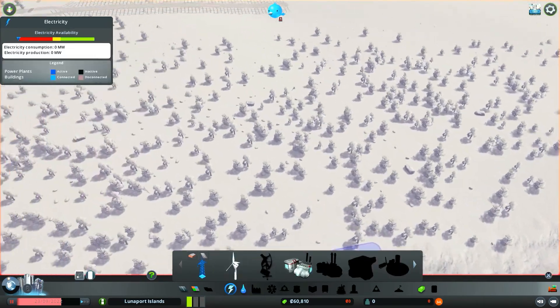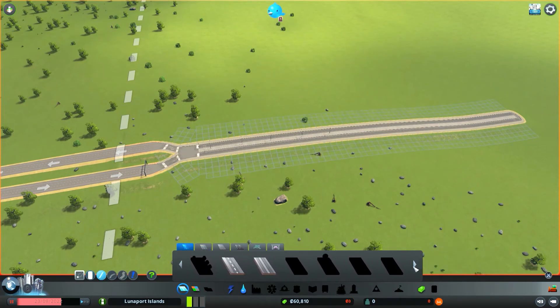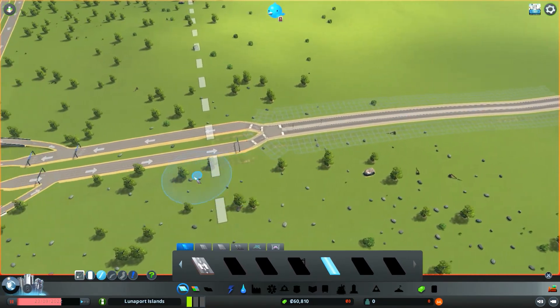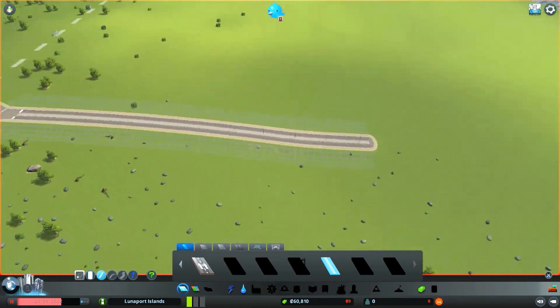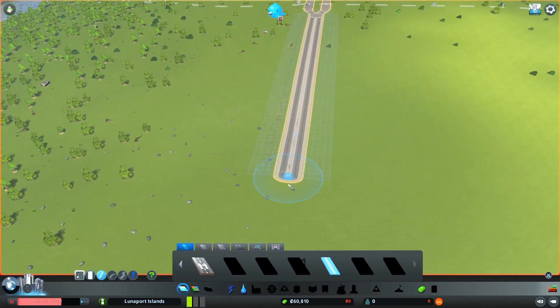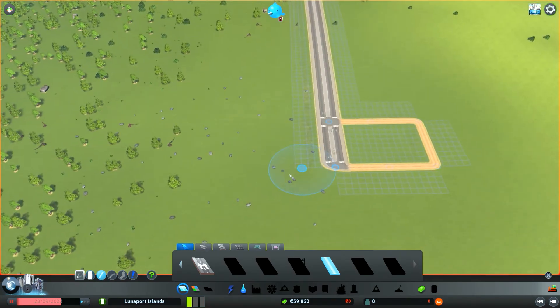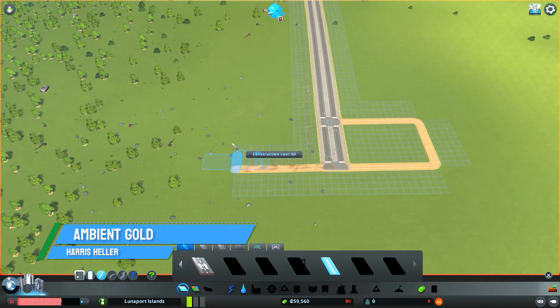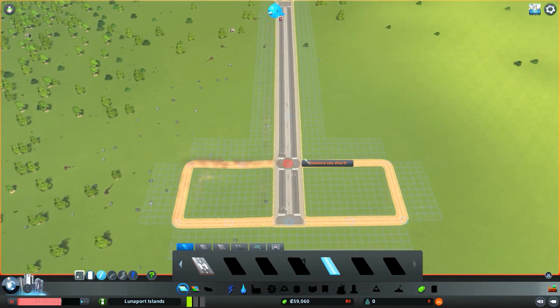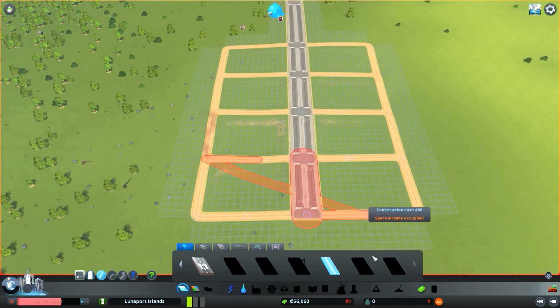I'll connect power and everything to it eventually. I usually start off with dirt roads and then just upgrade them later — it's a little cheaper right off the bat. For residential, I'll start just right here at the end. I'll do 300 in, 200 back, and that way I get a nice cell. I'm going to do that a couple times, just get a little grid system going for right now.